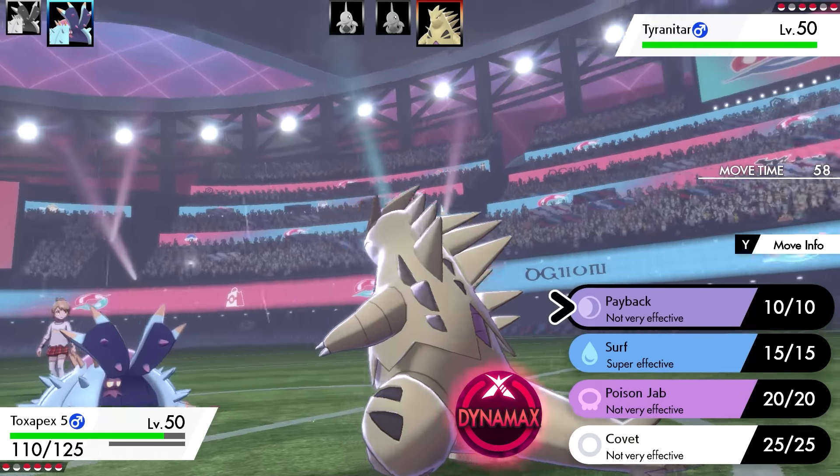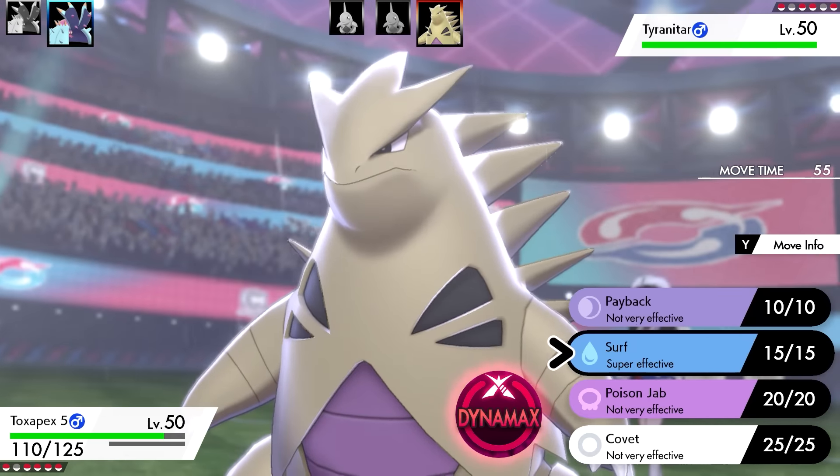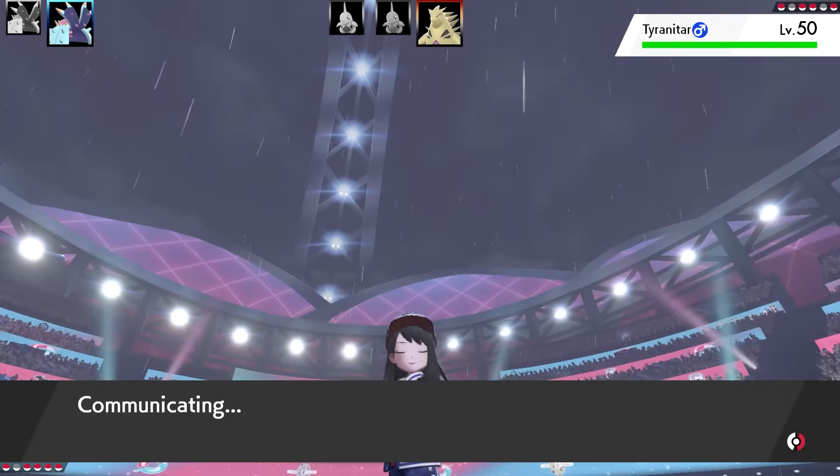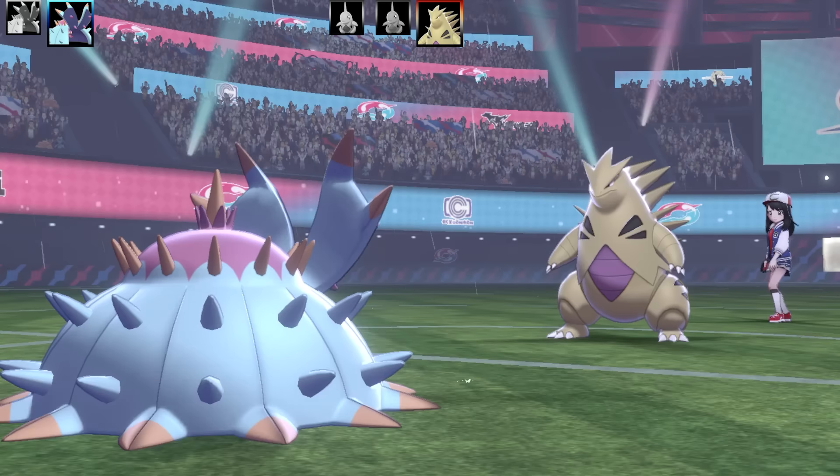That's the end of Toxapex number six. I'm going to bring out number five - Staying Alive. I've got Payback, Surf, Poison Jab, and Covet. This is a pretty interesting set. I wanted to make use of the ability Merciless.